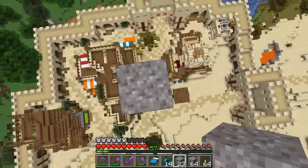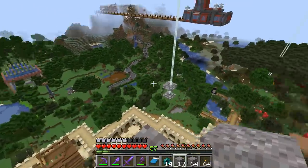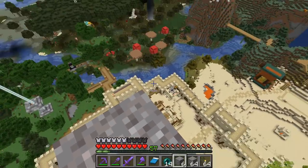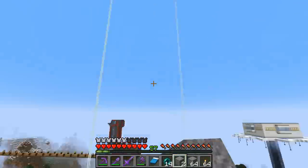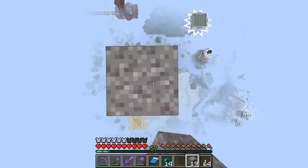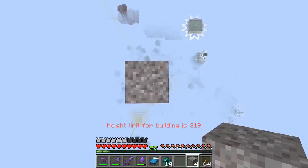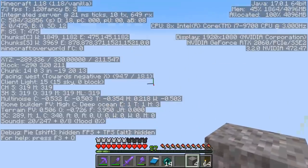Even though it doesn't add anything new, it's going to completely change the way we play this game. It redoes the way surface terrain generates, redoes the way caves generate, and the world height has changed — we have an extra 64 blocks lower down for caves, plus another 64 blocks higher up for building. Ore distribution and placement has completely changed as well.